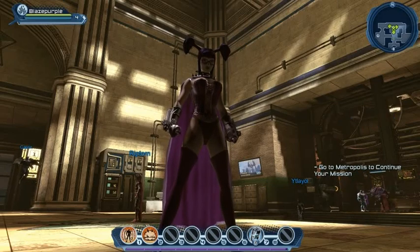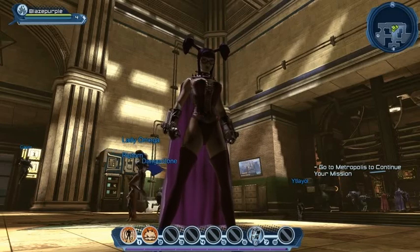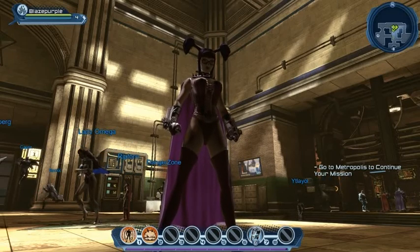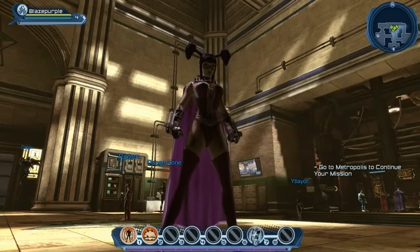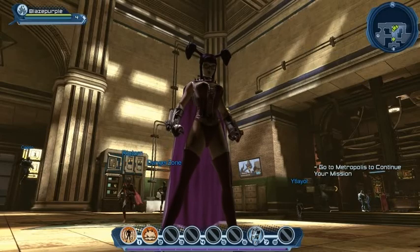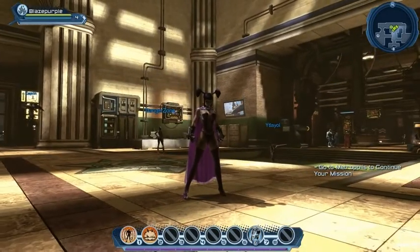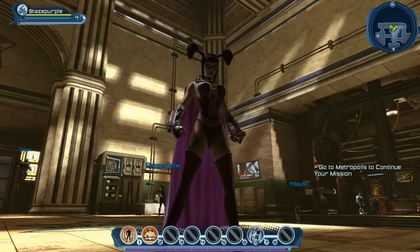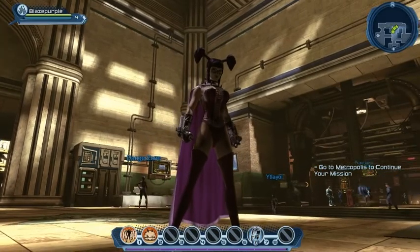Hi, this is Sambo. Welcome back to this DC Universe Online Let's Play. If you've been following my other videos, you'll know that we were playing on a character called Batty, which we created just to get through the opening tutorial levels. Now I'm back on my normal character, called Blaze Purple. You're more than welcome to join me or message me on the Darkness Falls PvE server, which is where she is.